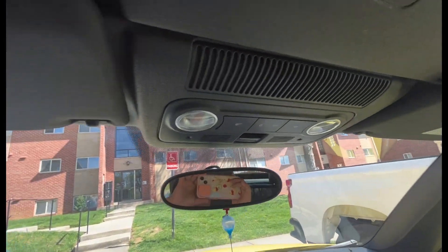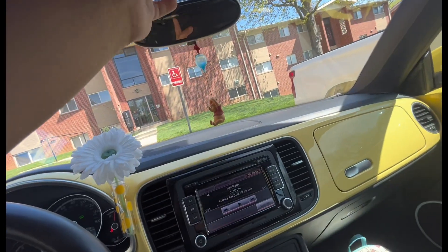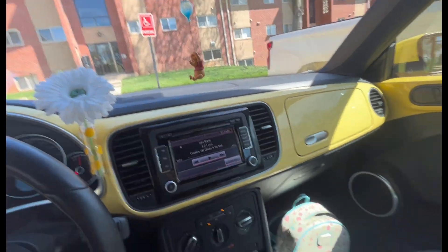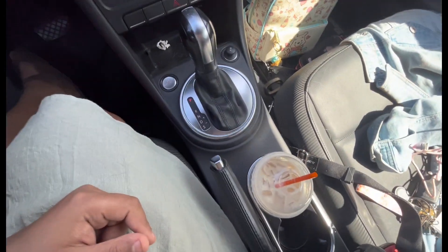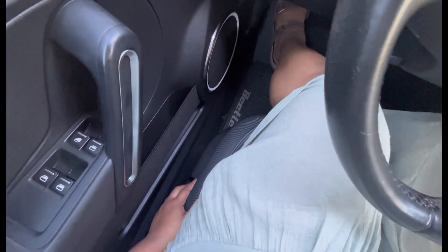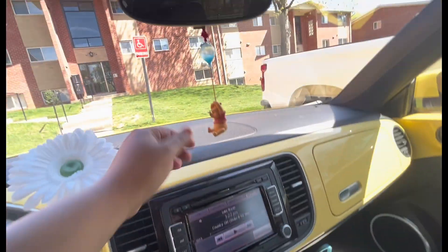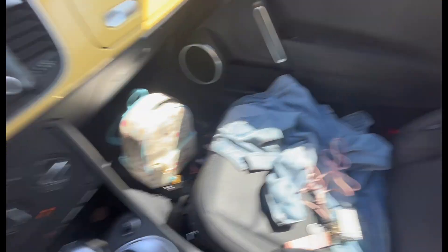So this is how you put the convertible top down — you just hold this button and it flies down. It has leather wrap and leather seats. It looks so nice inside, and it has ice cold air conditioning, which is actually amazing. I already added my little window decal, my pooch home sticker, and my bag and stuff.